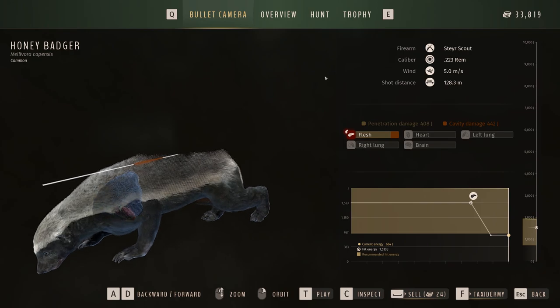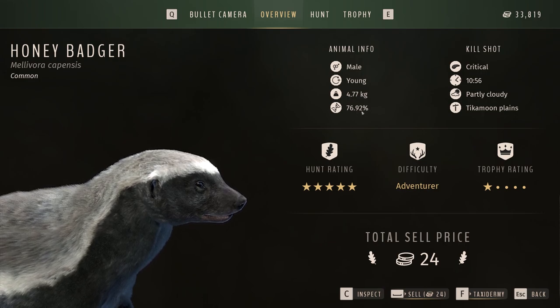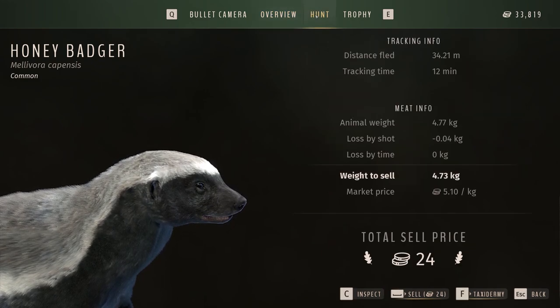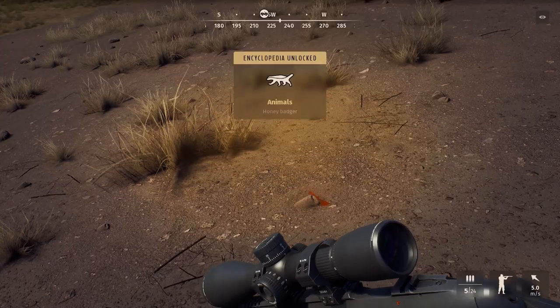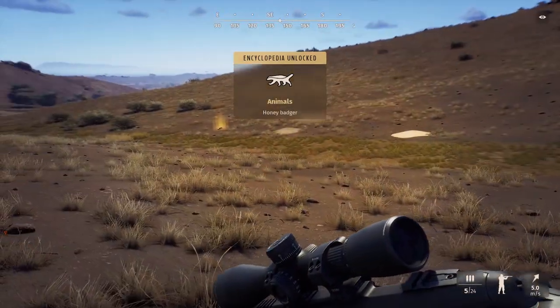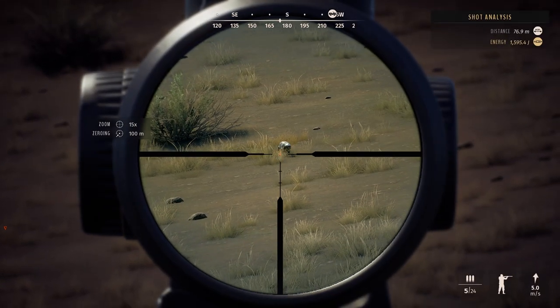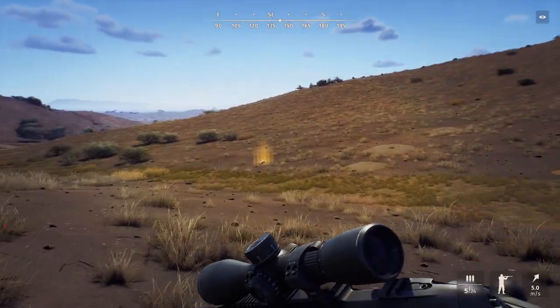Here's our first honey badger — .223, it's a male, 76 on the genetics, not too bad. That probably would have gone up to three, maybe four stars. I wanted to kill some today since I've not been on a honey badger hunt before. You don't lose much weight either, so it's sort of the perfect gun. Now I've unlocked the encyclopedia — we'll run over and collect this other one.